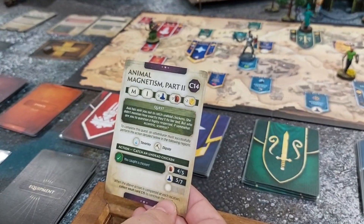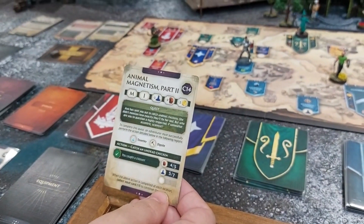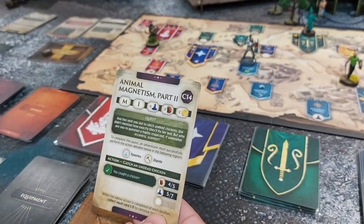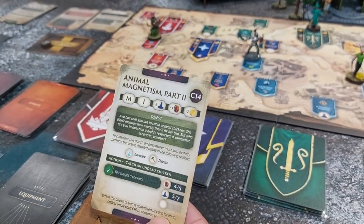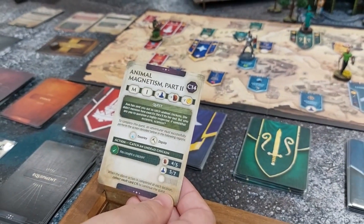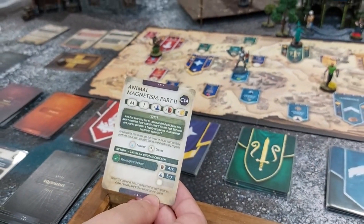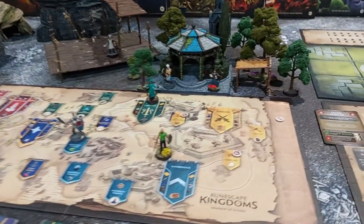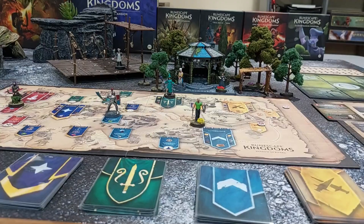So Ava has sent you out to catch undead chickens. She didn't mention exactly how they'll fix her bed, but who are you to question an eccentric scientist? To complete this quest, an adventurer must perform the gathering or magic action in Taverly and the Dig Site — east of Varrock near the farmland. Mike can't do anything else, so his turn is done.